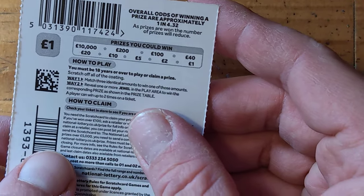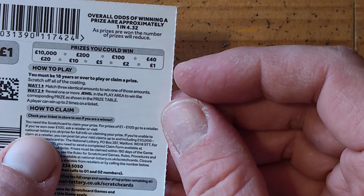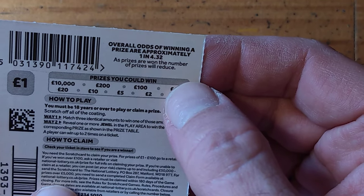On the quick, prizes are 1, 2, 5, 10, 20, 40, 100, 200 and 10,000. And the odds are 1 in 4.32. Let's do this.